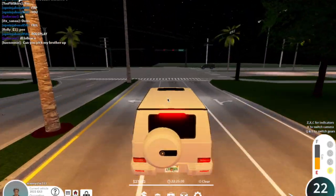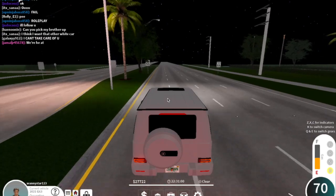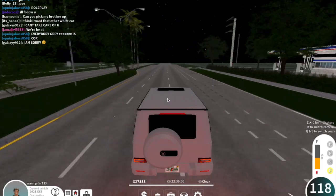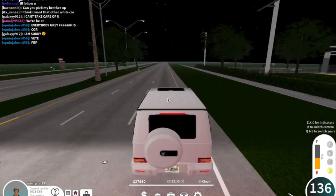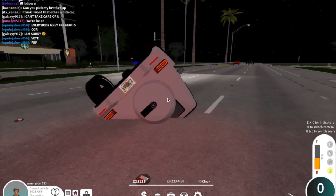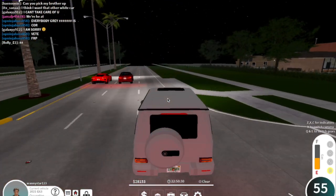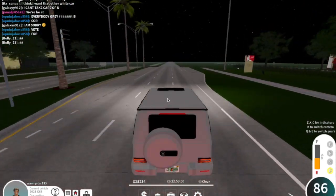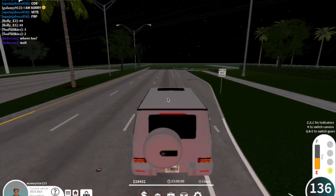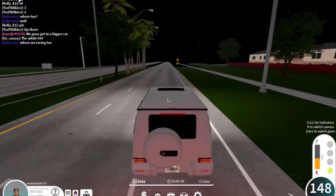The first way to earn money quickly is simply by just driving up and down the main road. As you can see my money is already going up — it goes up around $80 to $100 every second, which is a great amount. I recommend driving up and down the main road as fast as you can because it does not matter how fast you're going in this game, unlike Greenville. In Pembroke you can go as fast as you need to and earn money quicker by going faster.